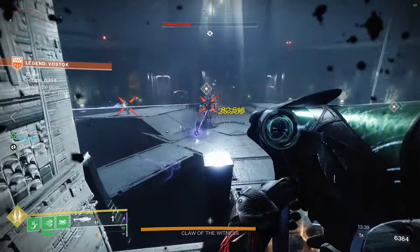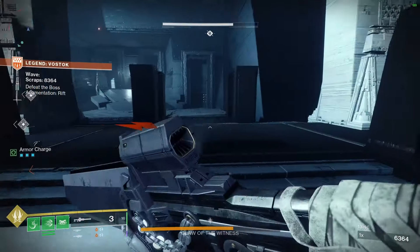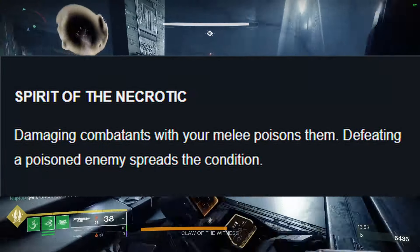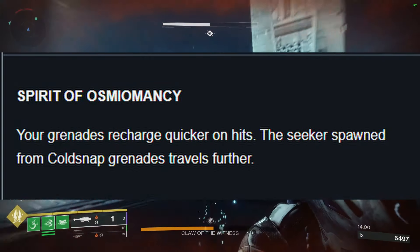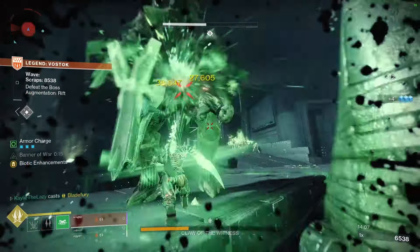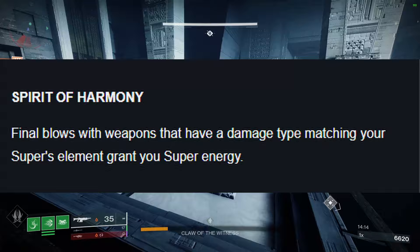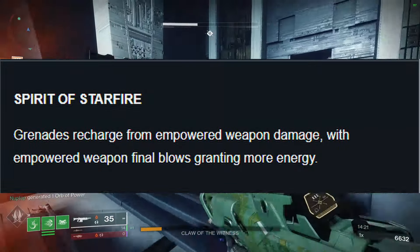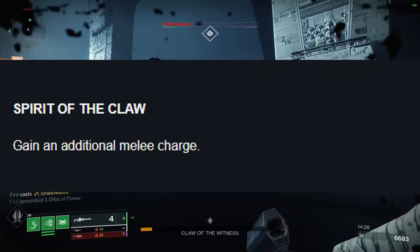For Warlocks, first column exclusive perks are: Spirit of the Stag — your rift provides damage reduction to ally guardians standing in it; Spirit of the Filaments — casting an empowered rift grants you devour; Spirit of the Necrotic — damaging combatants with your melee poisons them, and defeating a poisoned enemy spreads the corruption; Spirit of Osmeomancy — your grenades recharge quicker on hits and the seeker from cold snap grenades travels further; and Spirit of Apotheosis — temporarily gain greatly increased melee and grenade regen after your super ends. For the second column: Spirit of Vesper — rifts periodically release arc shockwaves; Spirit of Harmony — final blows with weapons matching your super's element grant super energy; Spirit of Starfire — grenades recharge from empowered weapon damage, with final blows granting more energy; Spirit of the Swarm — destroying a Tangle spawns threadlings; and Spirit of the Claw — gain an additional melee charge.